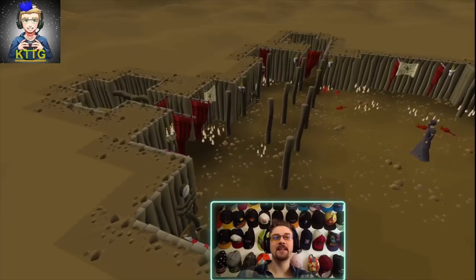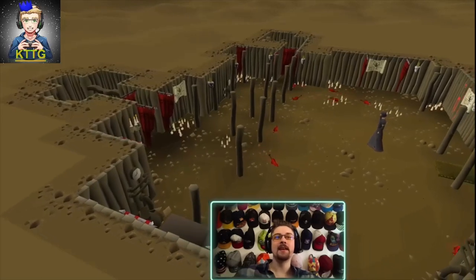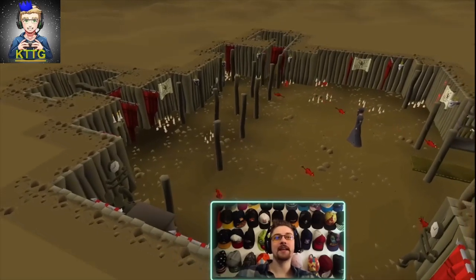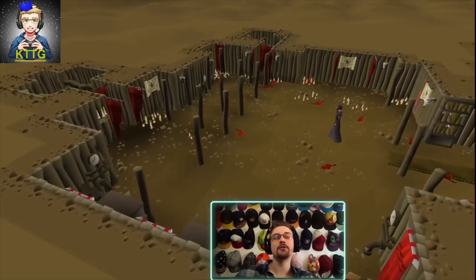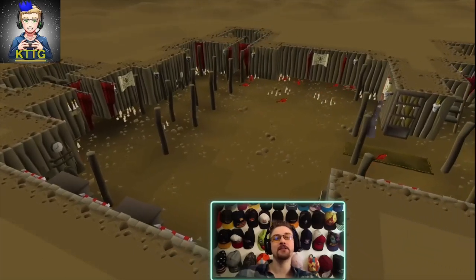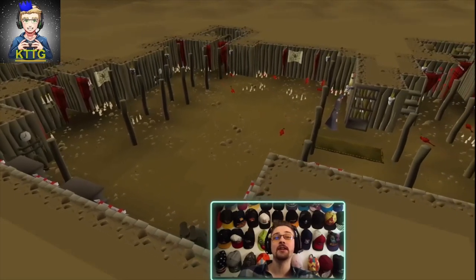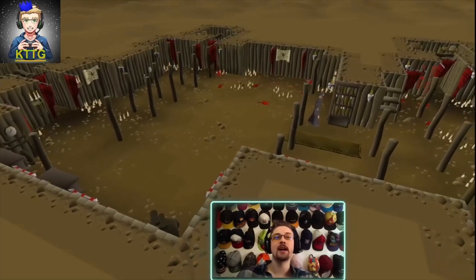In today's video we're going for the cat training medallion. In order to get this item you're gonna need a cat to catch 100 rats for you, and there will be notifications displayed in the chat box once you catch 10, 50, and 100 — so don't worry about keeping track of them.